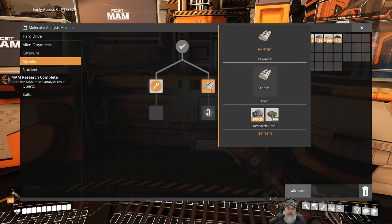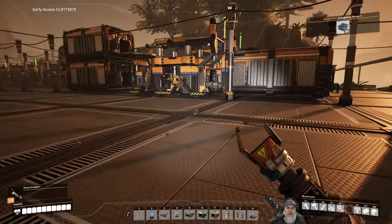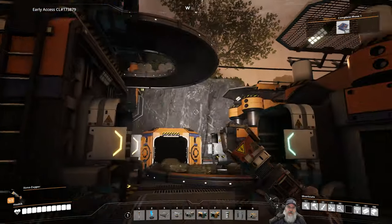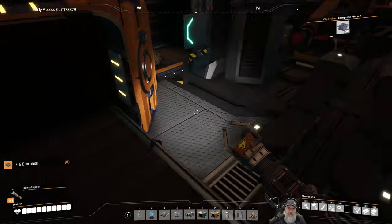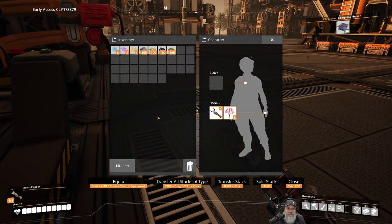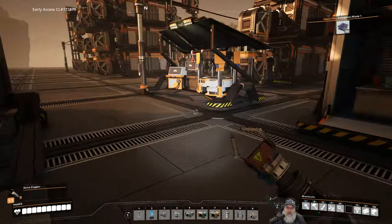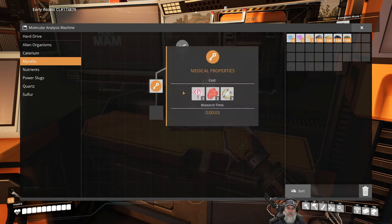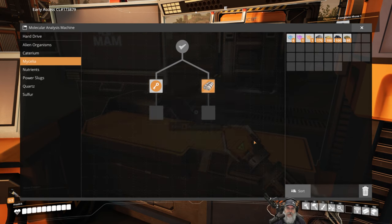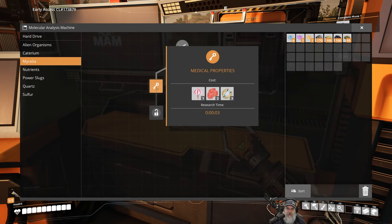This is what I wanted to research - let's get the mycelia researched. That opens up fabric, which requires a hundred biomass. I don't think I have any actual biomass - but oh yeah, we've got 100 biomass in there. Let's get that researched. I believe we make parachutes with that.